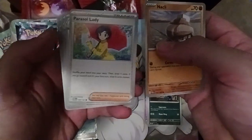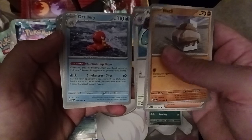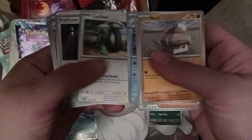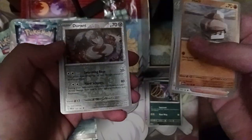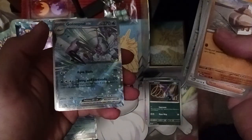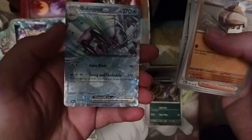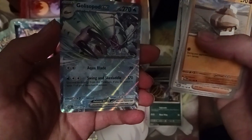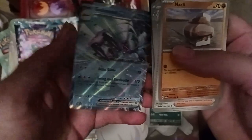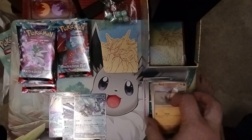Knacklord, Parasol Lady — not the first time she's been printed but this is the new version. Porygon 2, a new Octillery with a draw ability — very Octillery-like. Cyclizar, another scenario card, Durant, another Porygon 2, and Golisopod EX! It's got Aqua Blade doing 70 damage for two colorless, and then Swingin' Skedaddle does 170 — you discard an energy and can switch with a benched Pokemon. So another useful EX card.